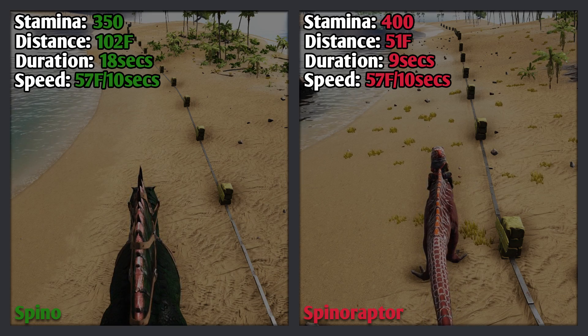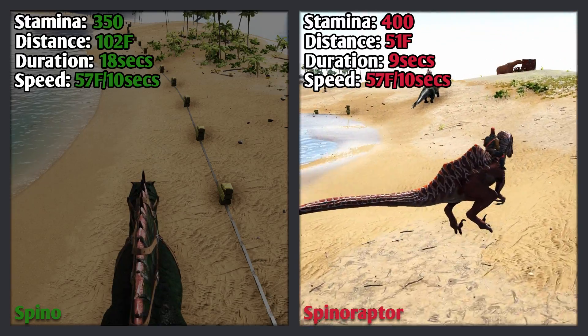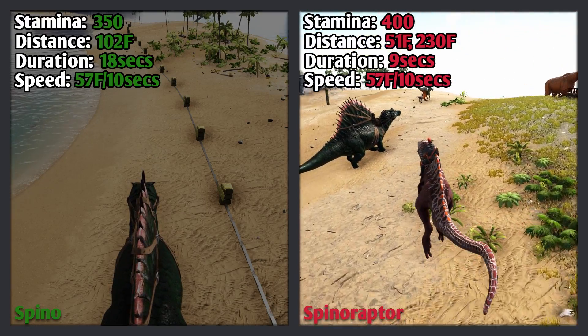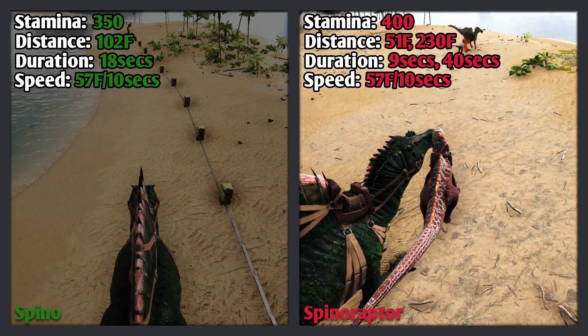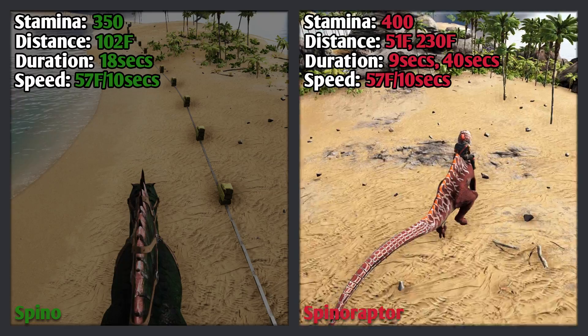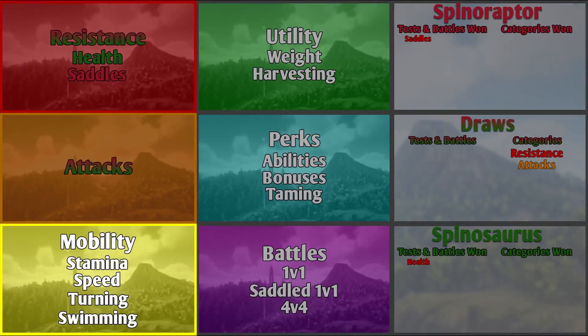But the Spinaraptor can also jump. Running while jumping as much as possible, it managed 230 foundations in 40 seconds — still 57 foundations per 10 seconds — but it travelled for more than 4 times as long compared to just running normally. The Spinaraptor wins the stamina test, with 50 more stamina and being able to travel for a huge amount of time when jumping. The speed test is a draw, with both creatures having the same speed.